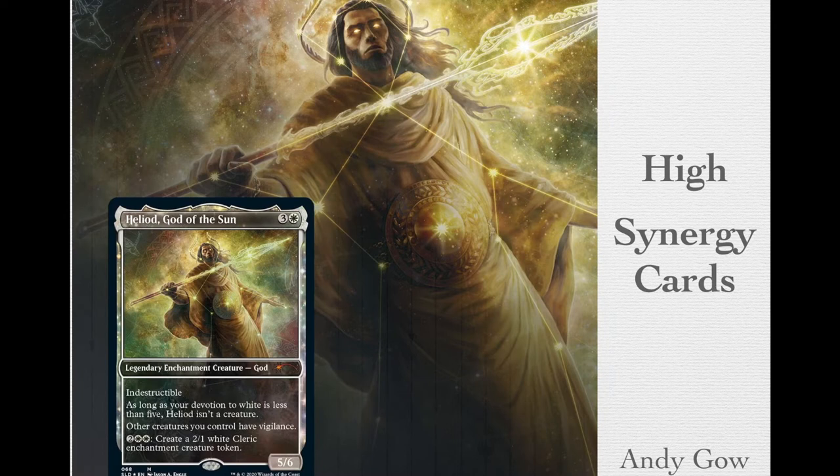I want to talk about the high synergy cards first. This video will be broken into parts where I'll talk about ramp, removal, and win conditions, but these are the powerhouses of the deck — the ones that work incredibly well with the Commander. White is largely considered to be the weakest colour of the 5 in Commander, and having some high synergy cards allows it to catch up against the green decks or the blue decks that are really dominating the game.